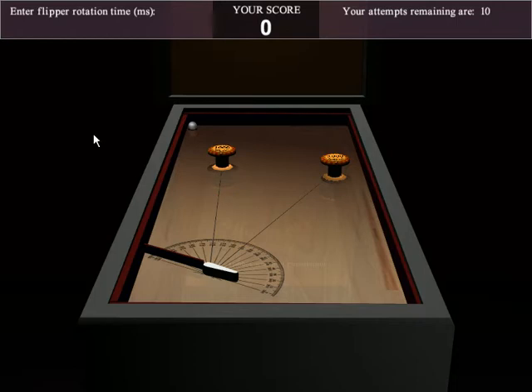I'm going to use a value of 28 milliseconds, which is going to give me about 112 degrees of rotation. I hit enter and that releases the ball. Now I use the control key to activate the flipper and I hit two targets, so I have a thousand points for each target that I hit. Unfortunately the ball went down past the flipper, so that attempt is over.